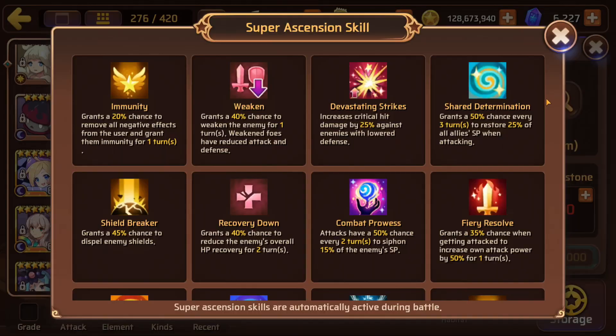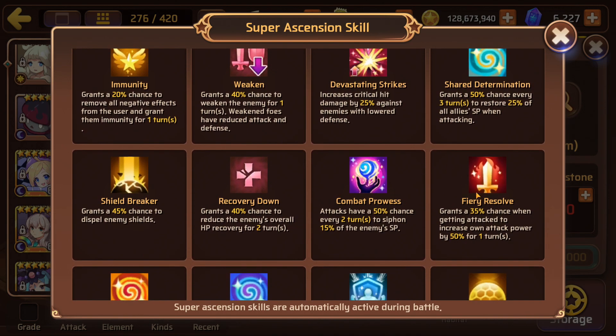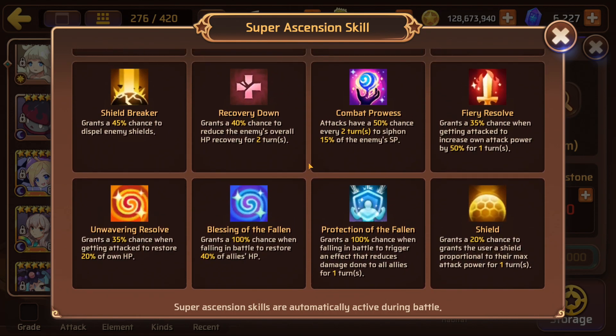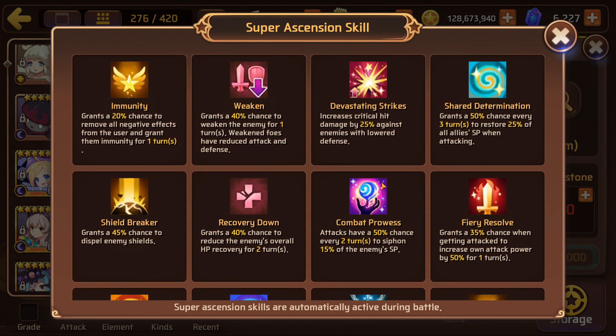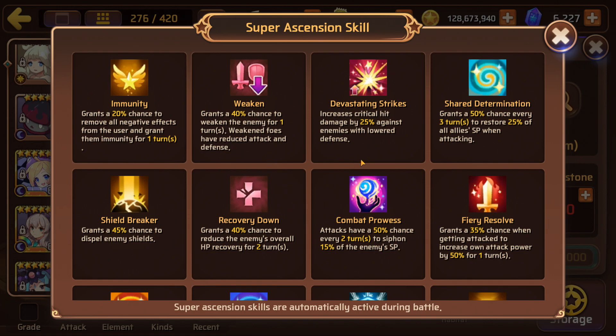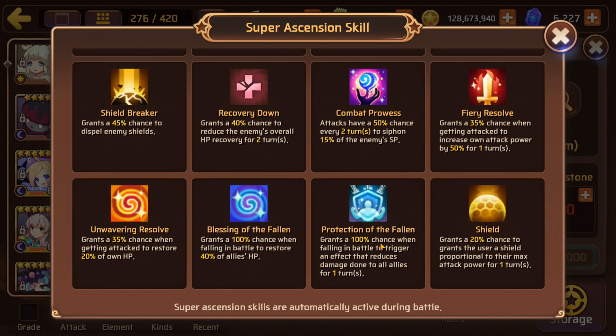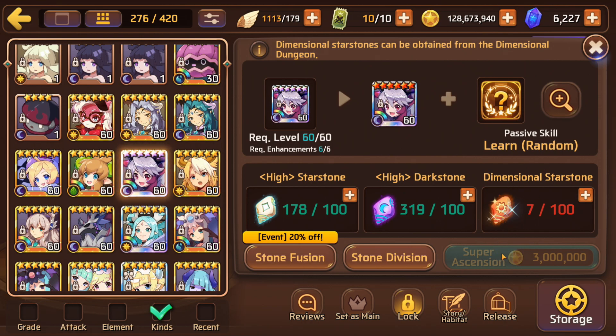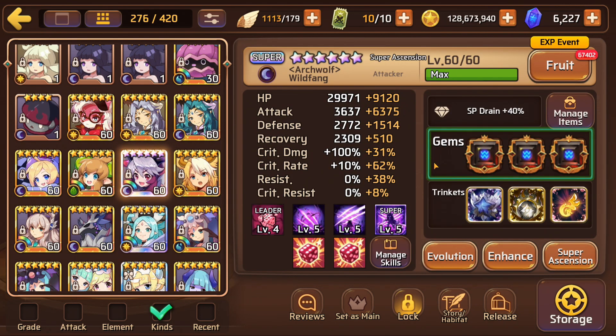This is completely random and that needs to change - it's such a high cost. I got Fiery Resolve on my Fenrir which is okay, but going through all these passive skills, a lot of them are just kind of meh. Wasting 300 gems on resetting your passive makes you never want to go into the dimensional dungeon again.